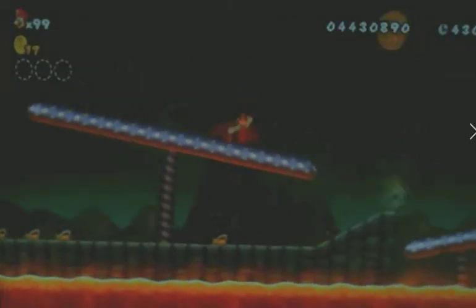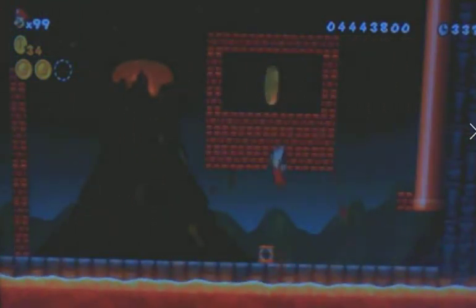8-1 has three Star Coins for you to find. The first one can be obtained by jumping off of this platform. The second one can be obtained by picking up this power block and then throwing it over here — the Star Coin will drop from the sky and it'll be yours. For the third Star Coin, you're going to want to jump over this wall and then use this spring in order to break through these bricks, and then the Star Coin is yours.